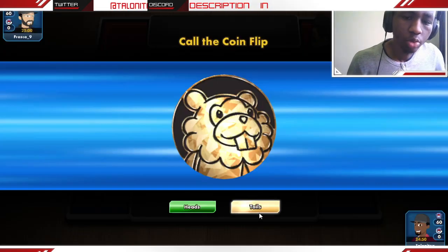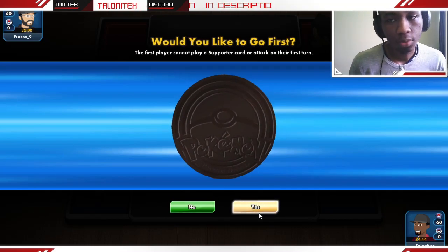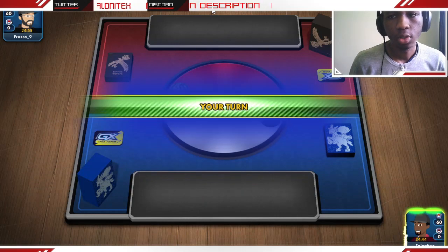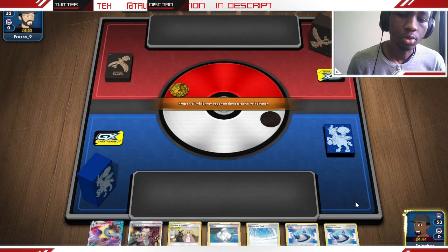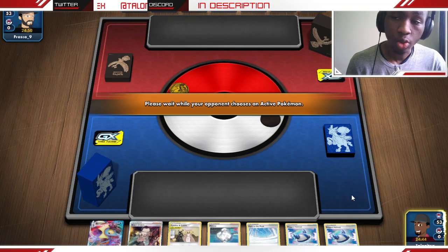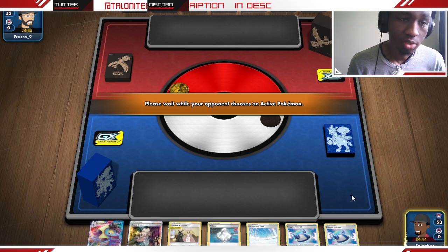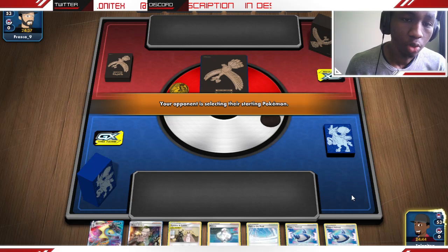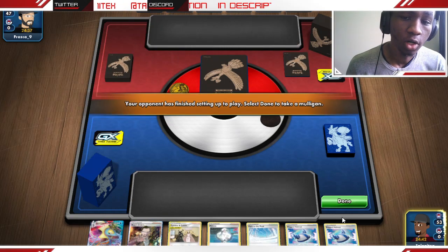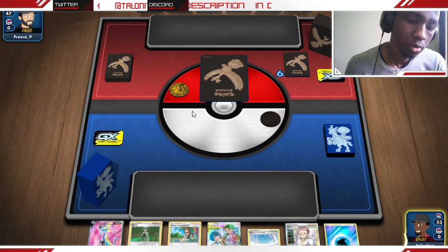Welcome back to game two. Game one wasn't too much of a game, but let's see what game two has in store for us. We're getting another mulligan. What I've noticed is we're getting quite a lot of mulligans here because you are only realistically playing one Inteleon line without playing any other Pokémon in this decklist. It's kind of to be expected — you're basically going to mulligan every single game, but you have Reset Stamp and Green's Exploration to make up for it.